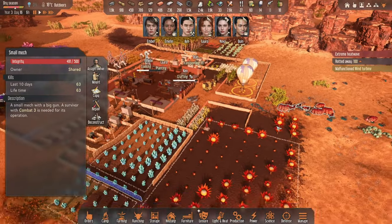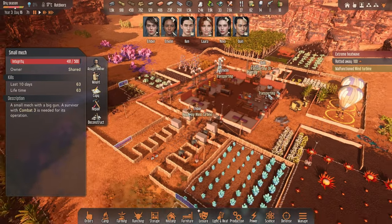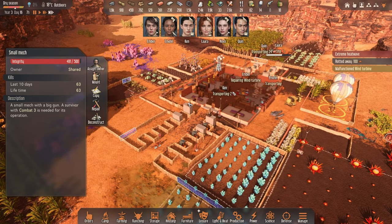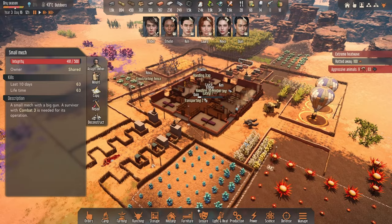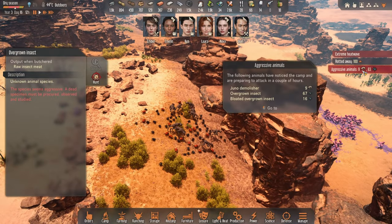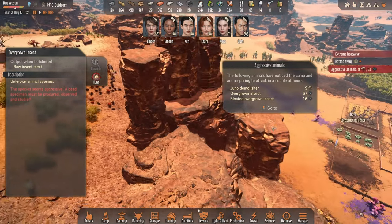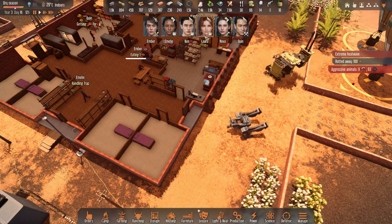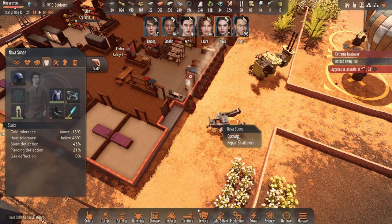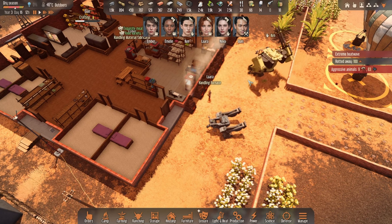We did manage to test them out in one or two raids and they are definitely very powerful — none of the bugs really got to our base, so the base defenses were left unused, which was great. Today's episode is going to be quite busy and it seems we do have a raid. Wow, we've got nine juno demolishers, overgrown insects, and bloated — I guess that's a pretty good way to test how strong we are. Nova and Ken, why don't you jump on the guns.